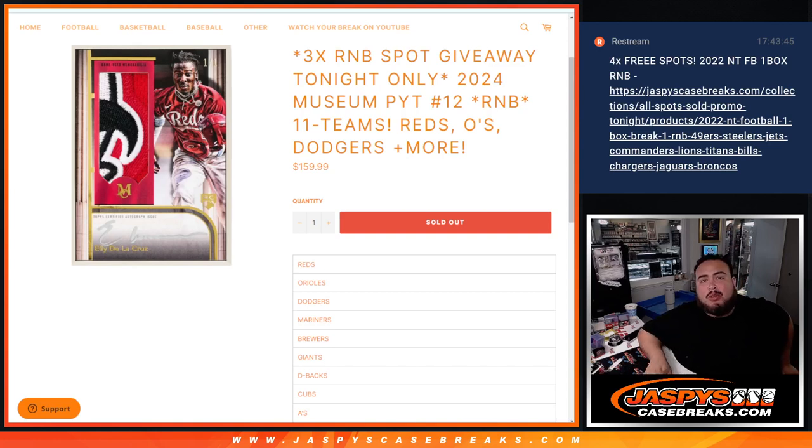What is up everybody? Chase here with Jaspies. We just sold out a random number break for Museum Collection Baseball Pikachu number 12, which features 11 teams including the Reds, the Orioles, the Dodgers, and much much more.